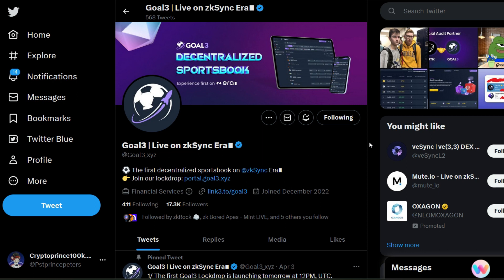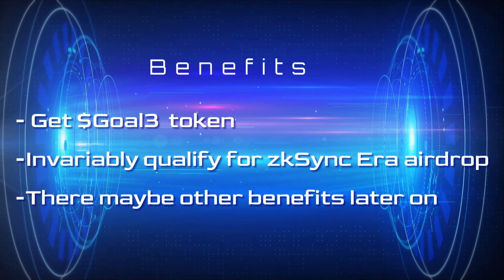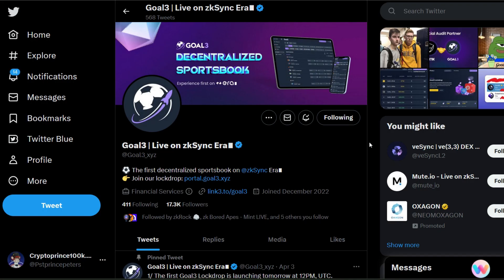They are currently on a lock drop of 3, 6, and 12 months with no minimum or maximum, and at the end of the lock drop your capital will be returned back to you. The benefits for this lock drop: you get Go3 tokens at launch. Immediately you commit into the lock drop you're going to see the amount of Go3 tokens you'll be able to claim at launch. You might also qualify for the ZK Sync era airdrop, as ZK Sync has already recognized Go3.